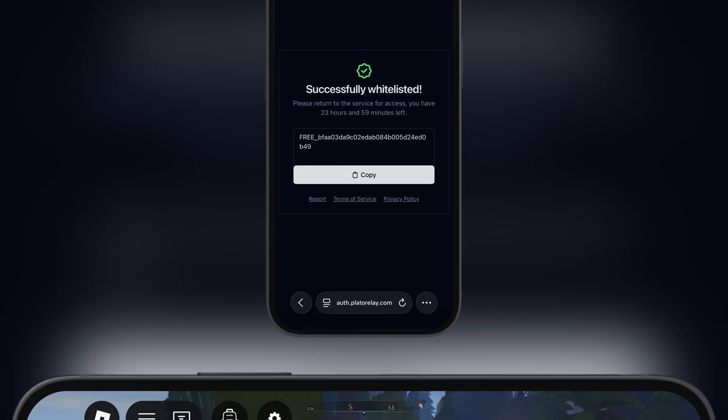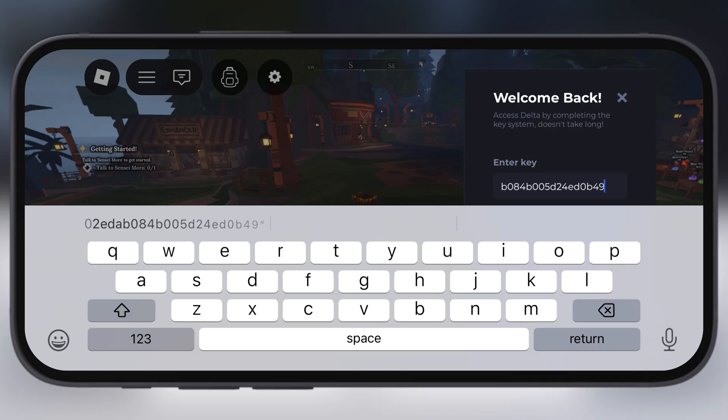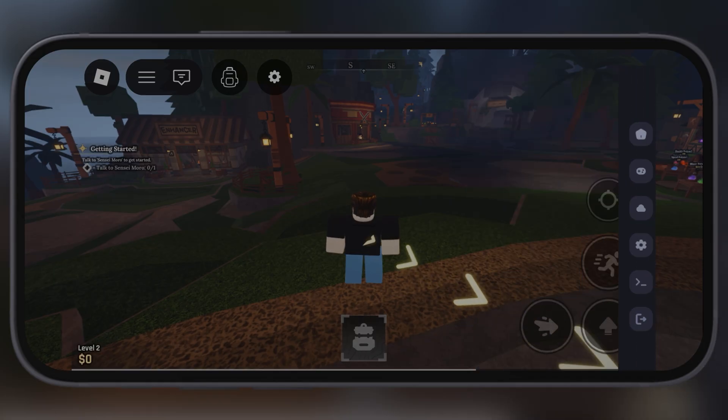Simply copy the key, after that re-launch the Delta executor, and paste the key here and hit continue. And that's it guys — you have successfully bypassed the key system.